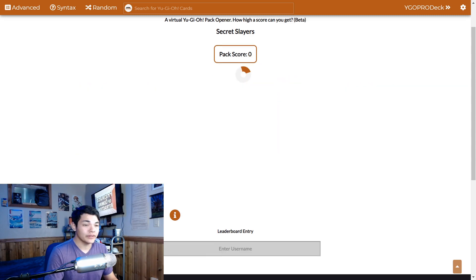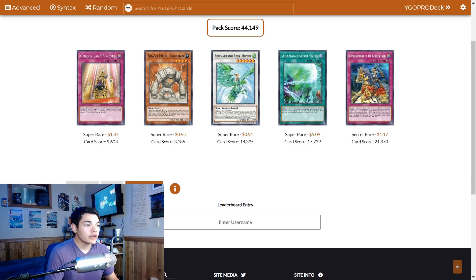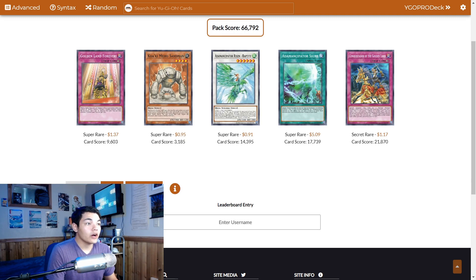Pack 2 was much more lackluster. Pack number 3: we got Conquistador, our third Signs — so Signs is at 3 now — third Raptite, second Conquistador, third Golden Land Forever, and we already have 3 Cookie Mirror Sandman.